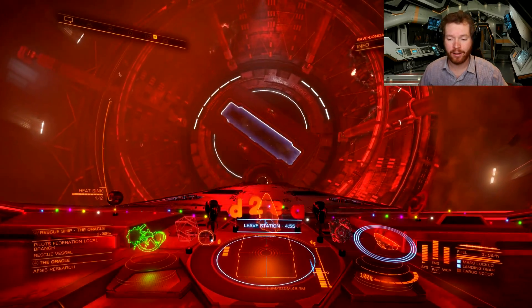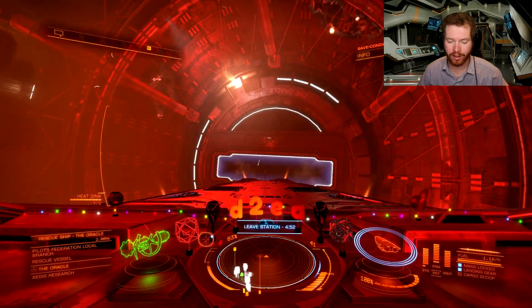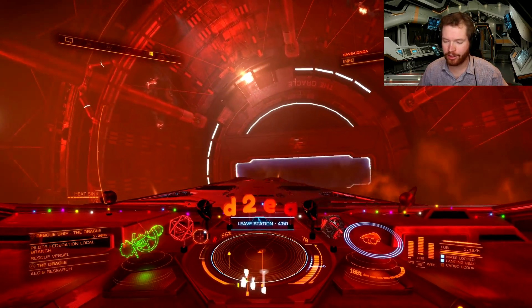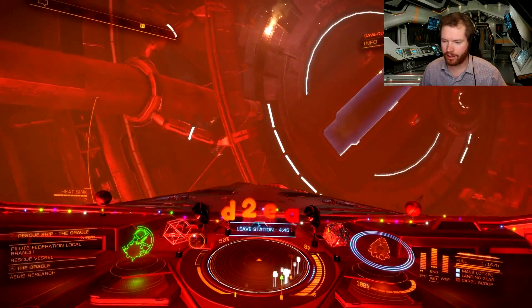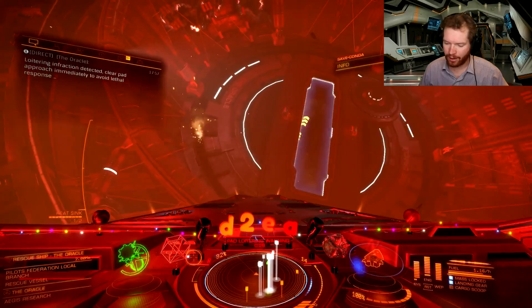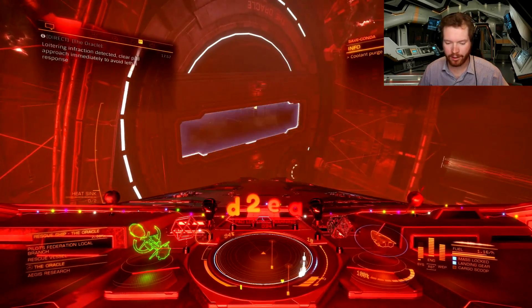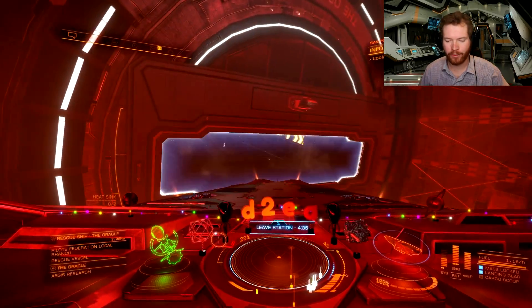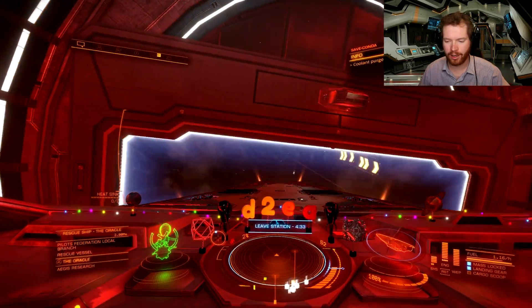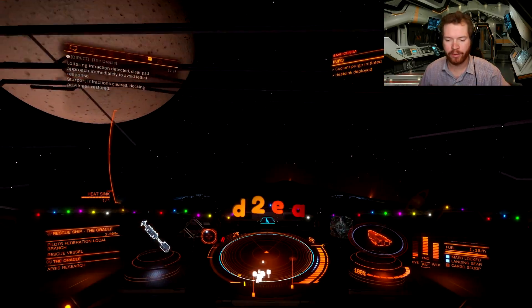This is very good for getting both Exquisite Focus Crystals and Modular Terminals. As you can see, there are explosions — this is why you carry shields. Also bring a heat sink, because it is quite hot inside the station and your ship will overheat. It's a good idea to bring a heat sink so you can maintain heat at a reasonable level.